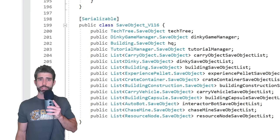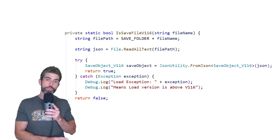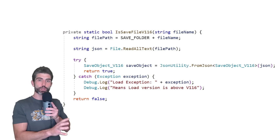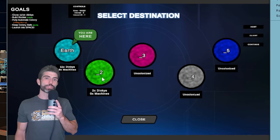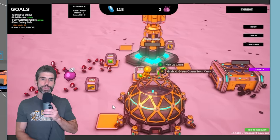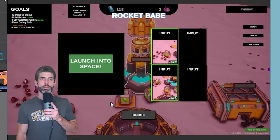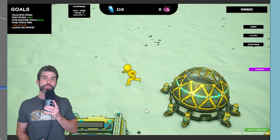Thankfully backwards compatibility was actually pretty easy. I just kept the old structure directly in the code, and when trying to load I first try the old version — if it works, great; if not, it loads using the new version. And since I was changing the save file format I wanted to make it future-proof, separating all the data so I could add more in various places if needed. This was another task that normally would be quite difficult but was super easy thanks to experience.